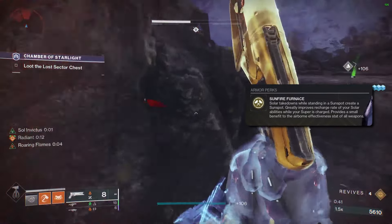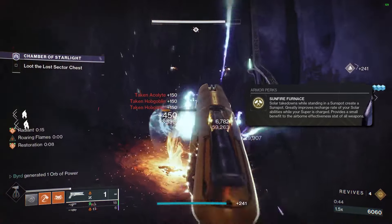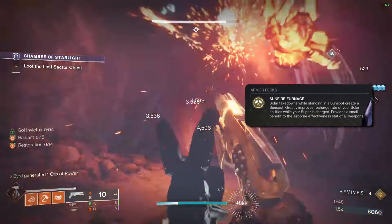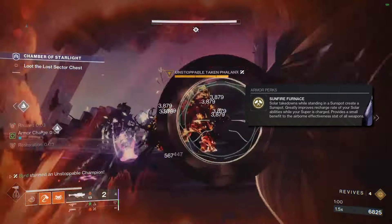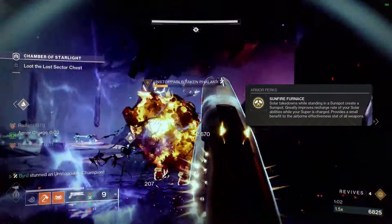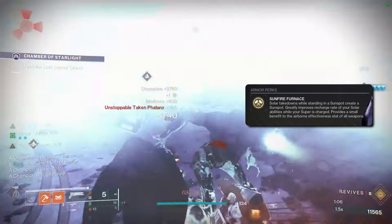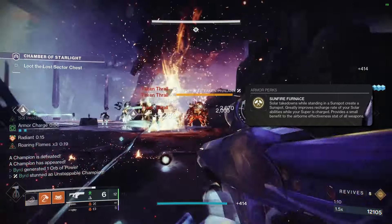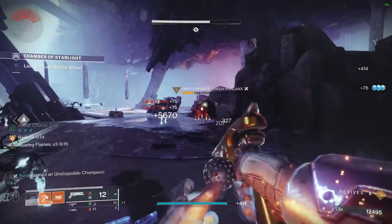That's really awesome purely because it makes activation of those sunspots super easy. They're going to give you Sol Invictus, restoration, and all those good effects — but they also just sit around like fire hazards on the ground, burning enemies, applying scorch, and causing mayhem. In this season, which is really focused on solar especially on the artifact, this exotic is really standing out.